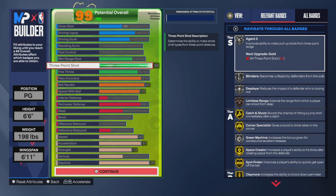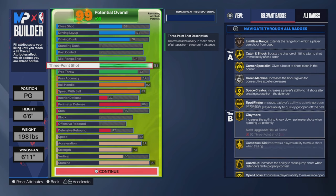88 three-pointer — a lot of people aren't really talking about it. A lot of build videos on YouTube kind of skip over the 80s when making a guard build. It's either a low 80s or high 70s three-pointer, or a high 90s three-pointer. Most people skip the 80s for some reason, but yeah — 88 three-pointer.